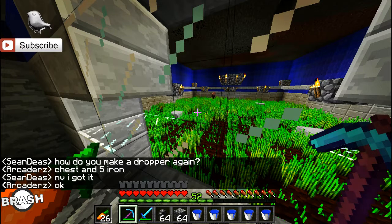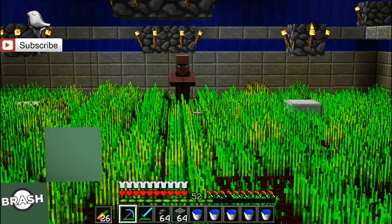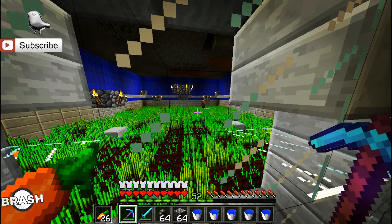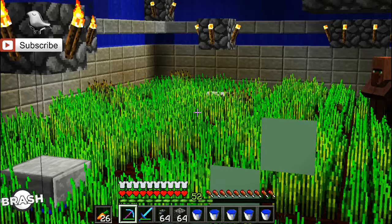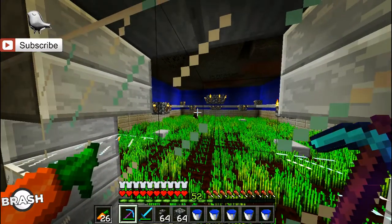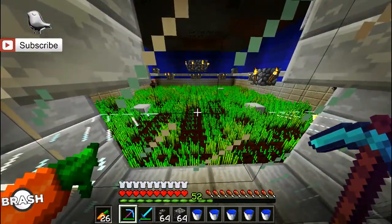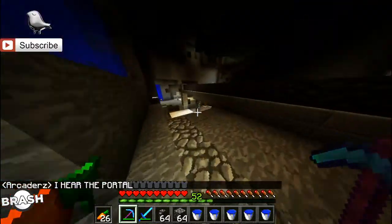So this bad boy here — his inventory is 100% full of seeds. What happens is he breaks the wheat — he's a farming villager, by the way, a brown coat, though they don't have to be farming villagers. He goes around, he breaks the wheat, and then he picks up the seeds until his inventory is full. Sometimes seeds drop on the ground because his inventory is full, and the wheat just automatically drops on the ground. There's a minecart underneath going around all the way, and it comes back and drops everything inside a chest. So that's freaking awesome.